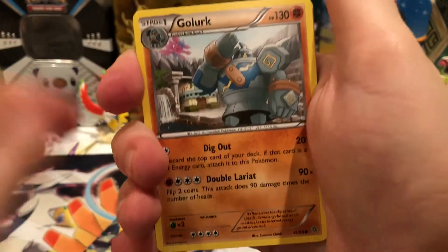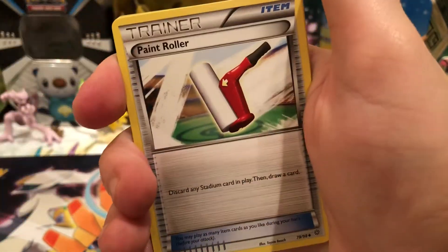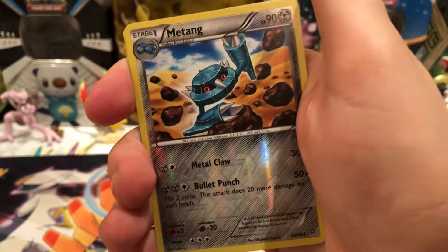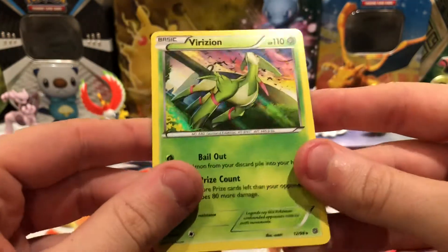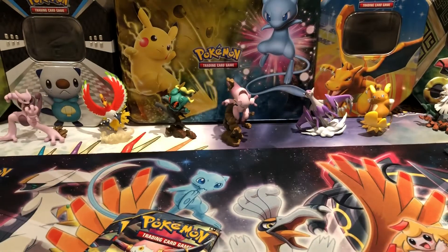So there is a Golurk, Inkay, Oddish, Beldum, Gumi, Paint Roller, Whimsicott, Faded Town. Reverse is a Malamar — that's an Uncommon. And the Rare is a Virizion Holo. Wow — of all the holos I have from the set, I get a duplicate. But still a good holo pull nevertheless.